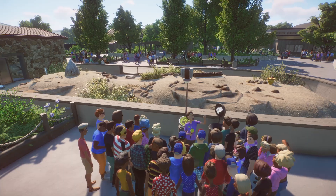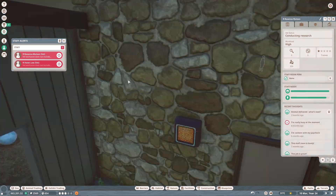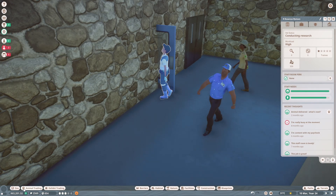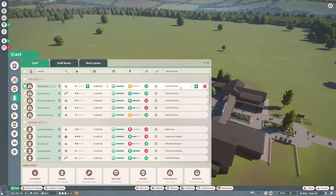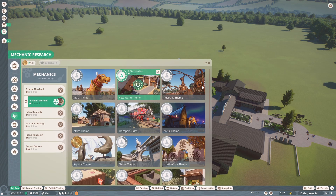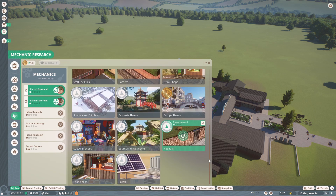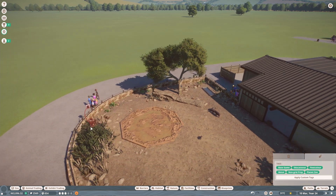Oh look, the educator is giving a talk right now! Should we watch for a little bit? I wonder if they'll throw food in or anything - I've never actually seen them do this. The vet work zone does not include a habitat - well I know, they're researchers. Fine, I'll get rid of the vet research work zone and just add the two research centers to the vet's entrance one instead.